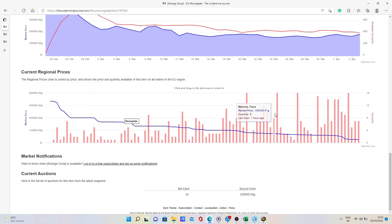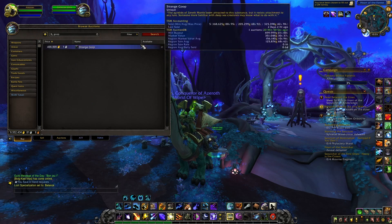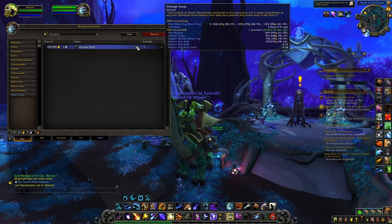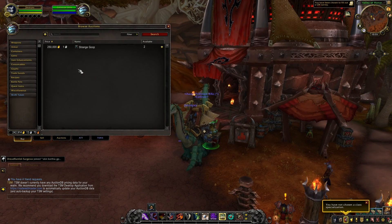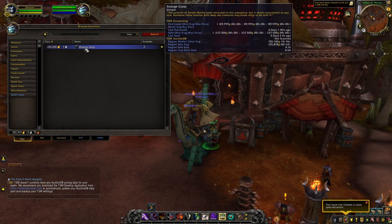I would recommend investing even if you're not planning on reselling right now — you can get a couple and sell them for a really good price later in the expansion or during the next one. On my low pop realm I've been able to sell five of them already for an average of 200k gold, with one recently sold for 330k gold. I'm buying all of these for an average of 70 to 80k gold on high pop realms. On a medium pop realm I bought one Strange Goop for 90k gold and sold it not even a day later for 237k gold — about 150k gold profit.